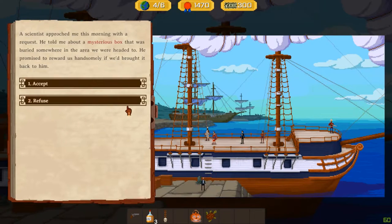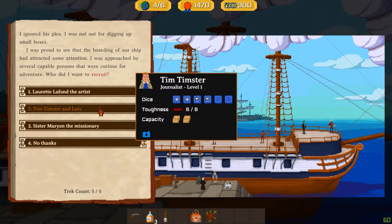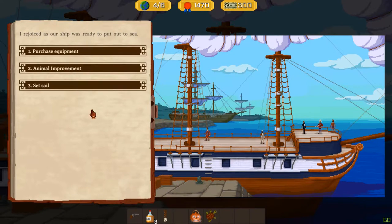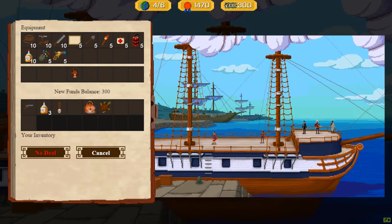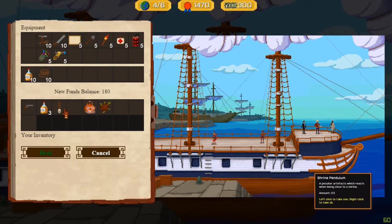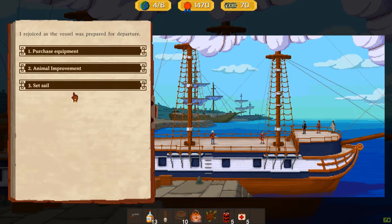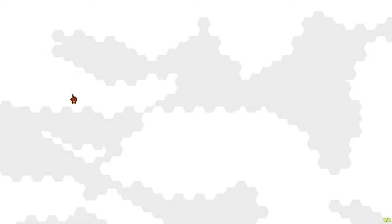A hundred funds! We will refuse the box quest because I just don't care. We've got a soldier, a warrior, a soldier, and a translator. We're not gonna pick up anyone because I want to use the turtle. We have a ton of money, so the first thing we're gonna do is buy all the whiskey and all the rope.